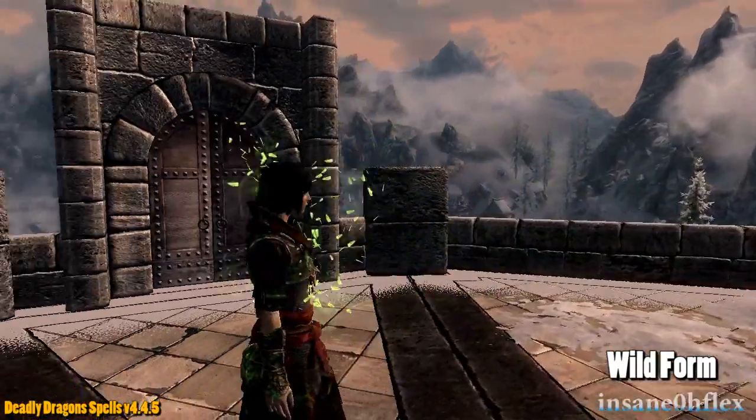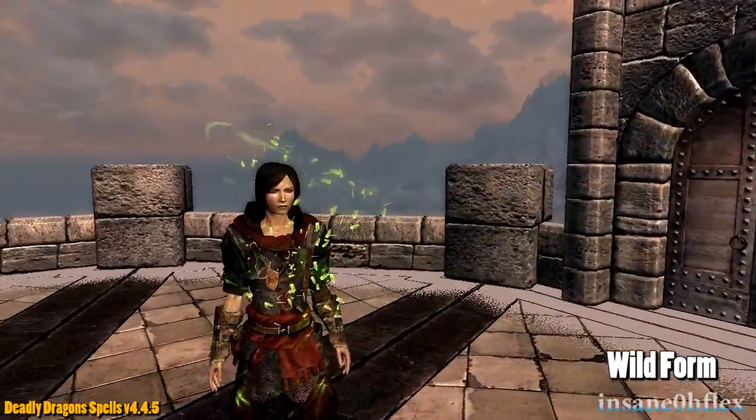This next form is called Wild Form, which increases your poison resistance by 50% and deals 10 damage to those around you in melee combat.